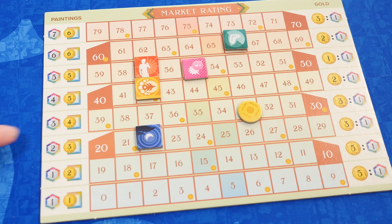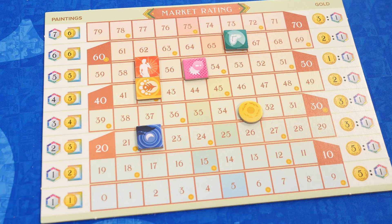The game is over when 12 or more paintings are in the museum, there are no cards left in the deck, or a token reaches a market rating of 70 or higher. Then you count up points. You'll get points from your gold cards and paintings, indicated on the market rating board for each genre. You add these points to the points you accumulated throughout the game and see who wins.